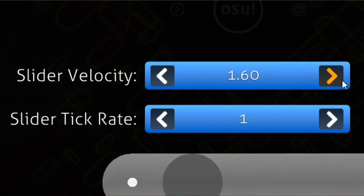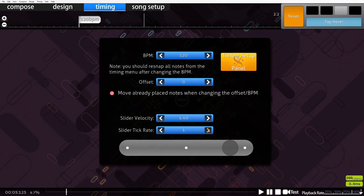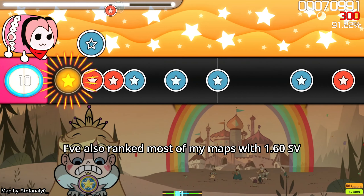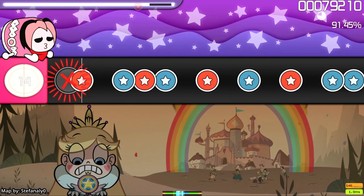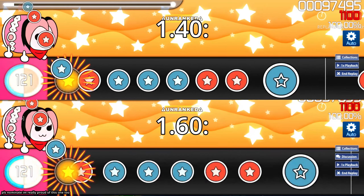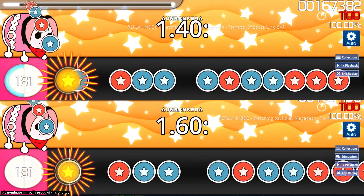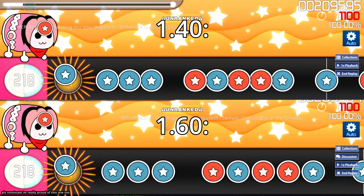The default slider velocity is set to 1.4, which is the value recommended by the Taiko ranking criteria. However, 1.6 is also acceptable. I personally prefer 1.6 over 1.4 for two reasons: it's slightly faster, which is good for slower songs, and quarter notes don't have an ugly slight overlap. Here's a quick comparison of 1.4 and 1.6. At the end of the day, you can use either value as long as you can justify its usage and it's consistent across all difficulties.